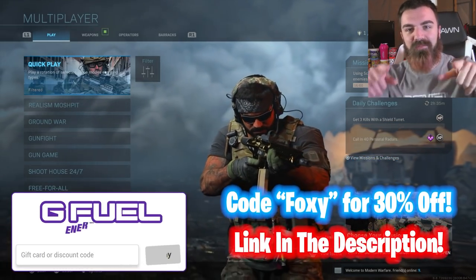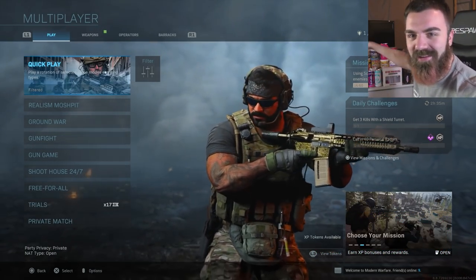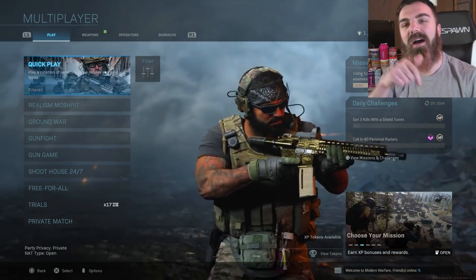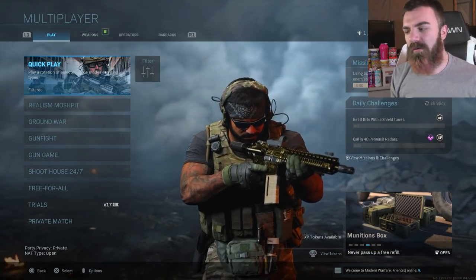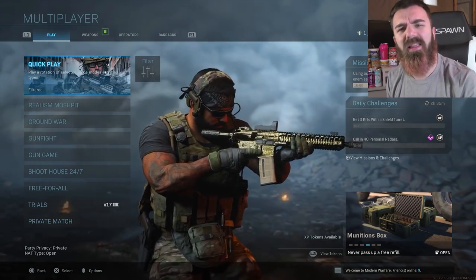Right now at gfuel.com you guys can get 30% off on all GFuel products. Use code FOXY at gfuel.com for 30% off. I guess it ends tomorrow morning, so get your restock going on for the holidays.